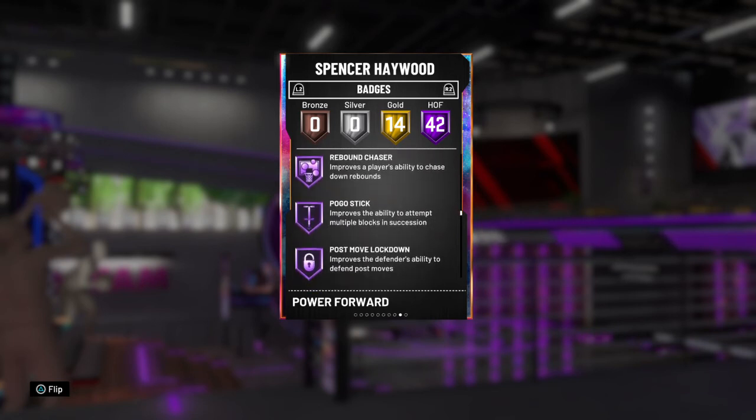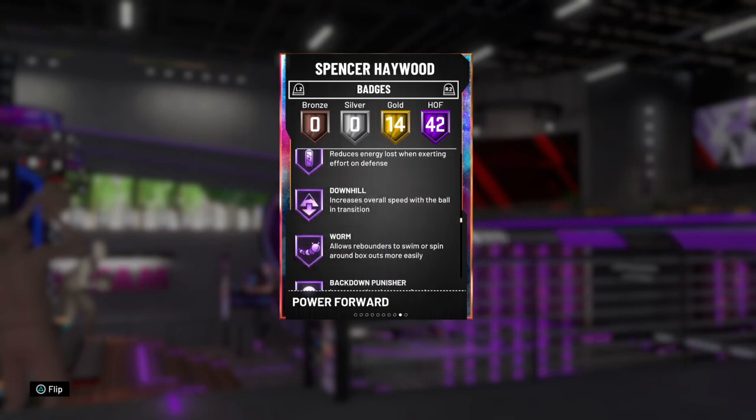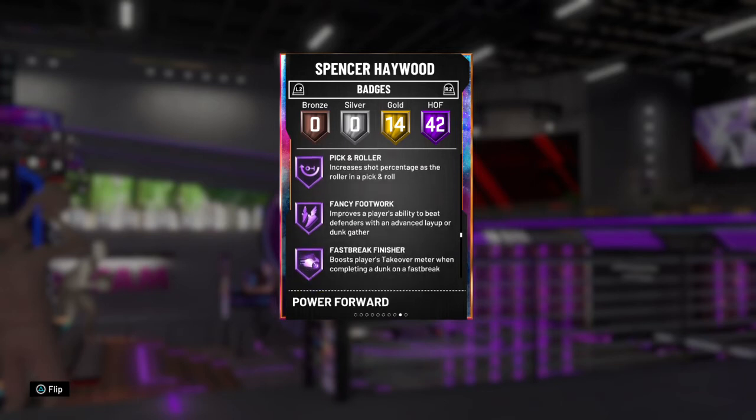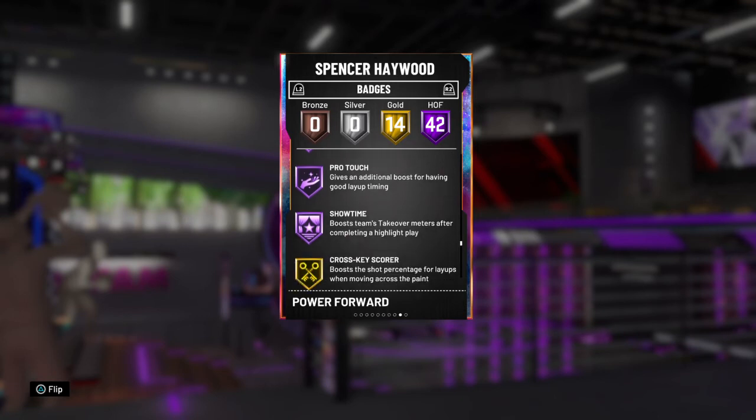Off Ball, Post Rebound Chaser, Pogo, Post Move Tireless. I was looking for — I can't remember what the hell it's called — the one that gives you a slight advantage if you're shooting over taller players. Oh, Giant Slayer, there we go. So even with the shorter height, it's still good to go.